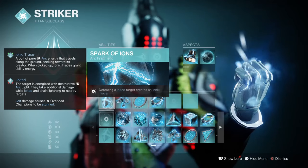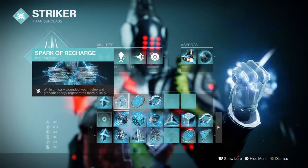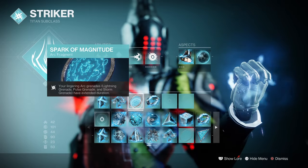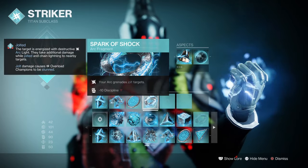For Fragments: Spark of Ions, where defeating targets creates arc traces; Spark of Recharge, where while critically wounded your melee and grenade energy recharges faster; Spark of Magnitude, where lingering grenade durations are increased; and Spark of Shock, where your arc grenades jolt targets.